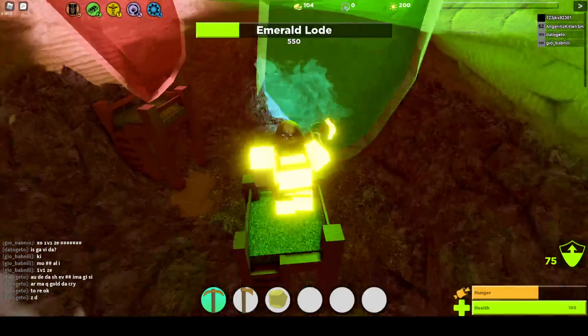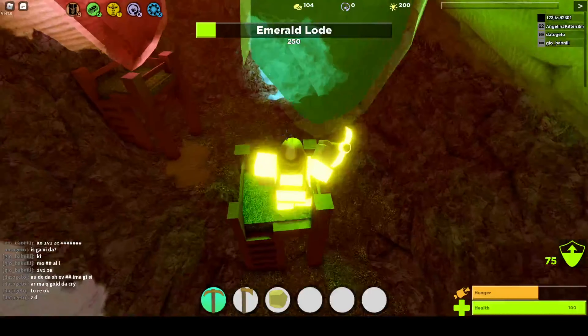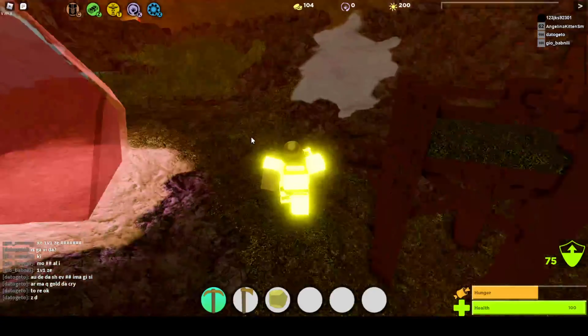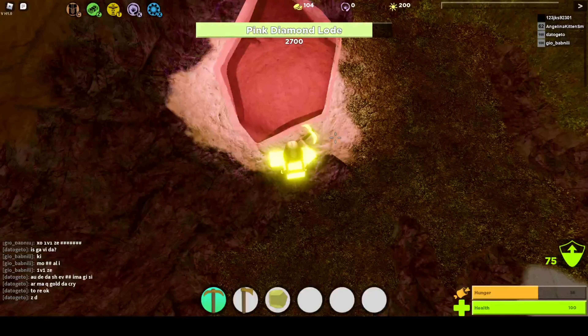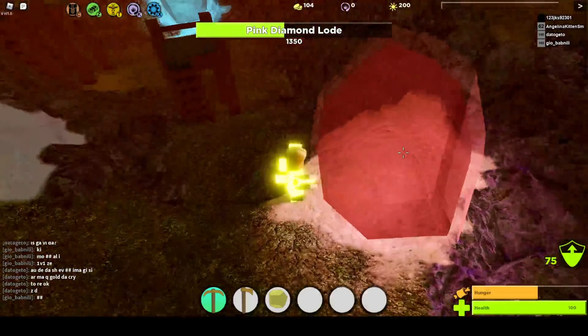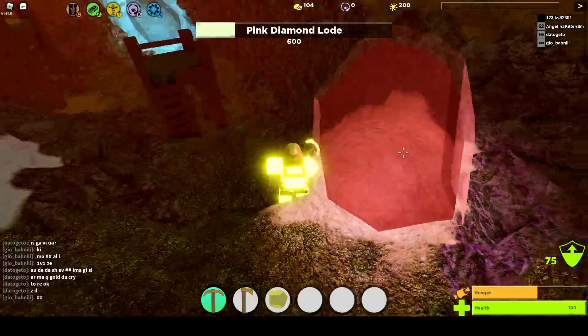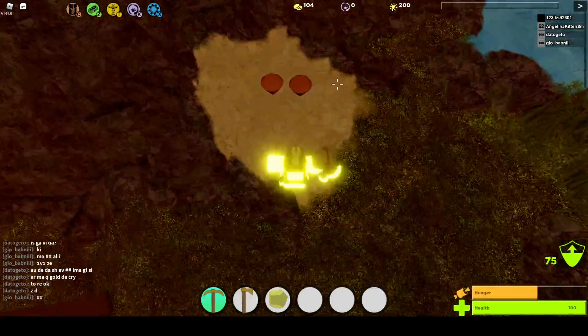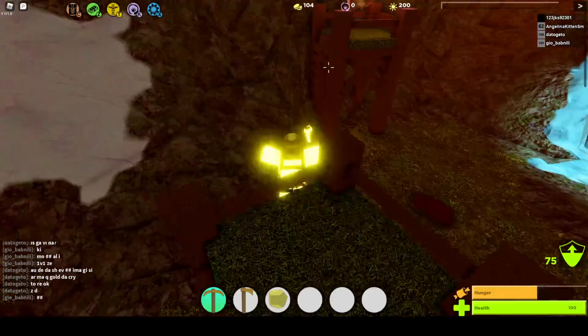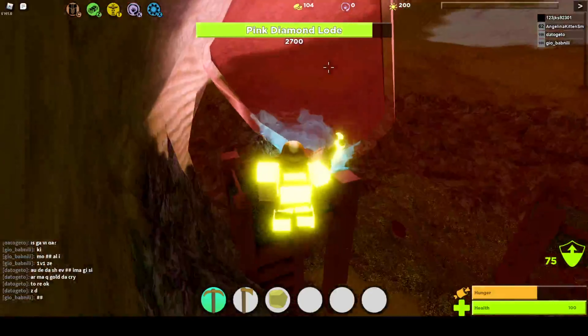There we go, now I'm mining. Boom, so now they dropped two emeralds. Now we're gonna break the pink diamonds - they all have between two to three thousand health which is pretty nice. They all drop two. The crystals drop three, I think they're supposed to drop three. But yeah, this is obviously the secret cave guys.